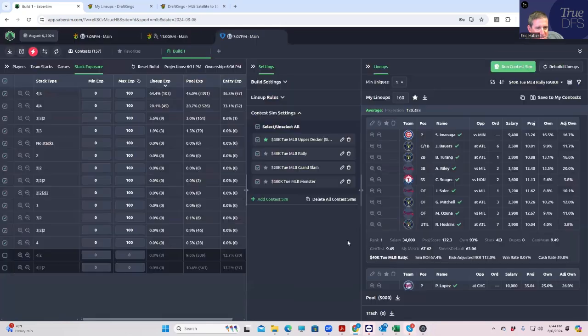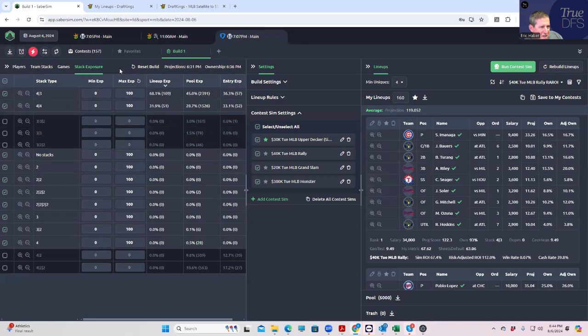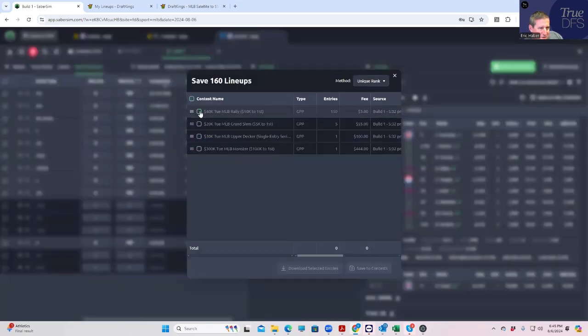Let's keep cranking up the min uniques until the lineups yell at me or I get my first real dip in average projection. That's kind of egregious — that's the bad one. Let's go back to min uniques four. Make sure we don't have too many bow wow stacks — I want to get rid of all these. Boom. Now we just have four-fours and four-threes. We should be good to go. Save these into the rally, not caring at all who we have.